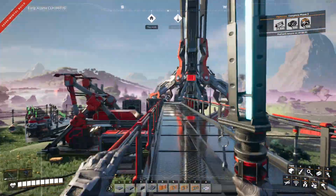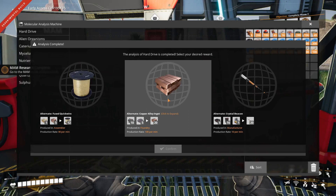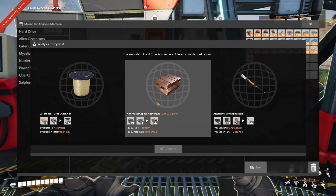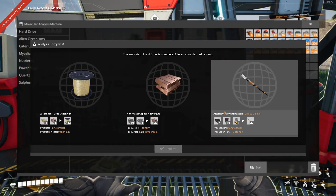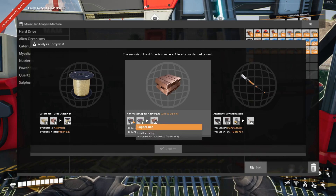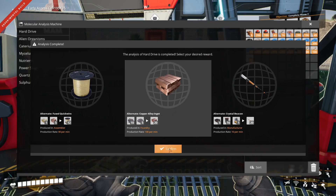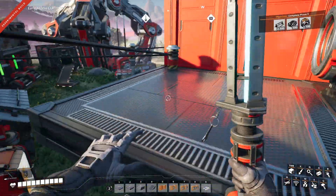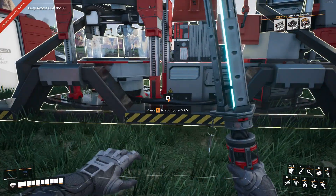This looks better - you can see the factory walls look at that. What will we find? Caterium ingot - that's a pretty good one. Fused quickwire, interesting. I don't really need to use this any time soon. I'm going to take this one. Let's actually take a look at some of the considerations we have to make. And there we go - gas mask.